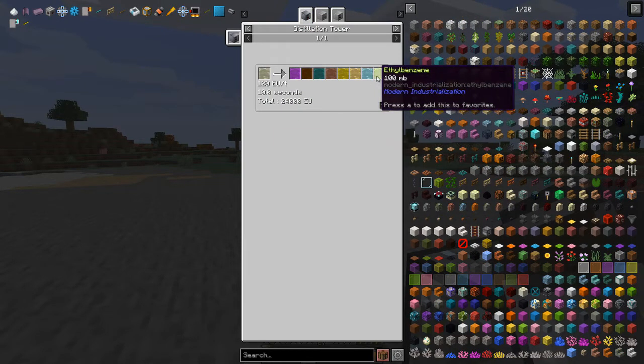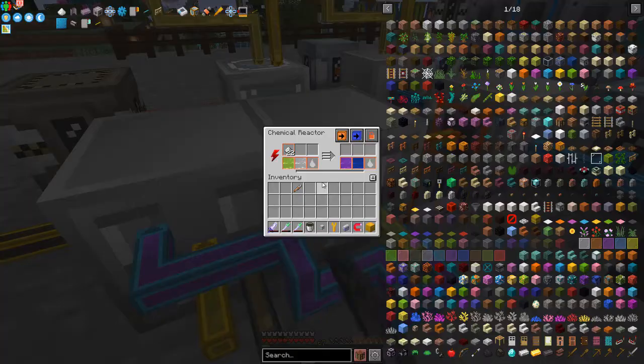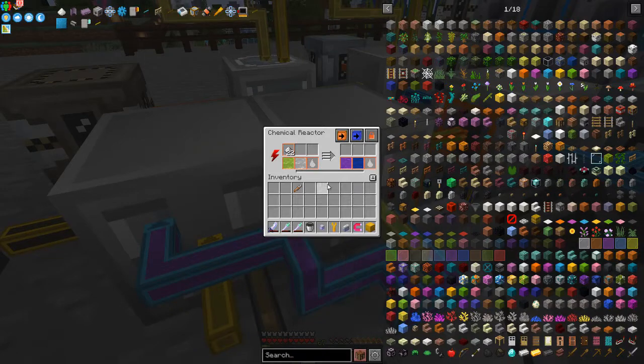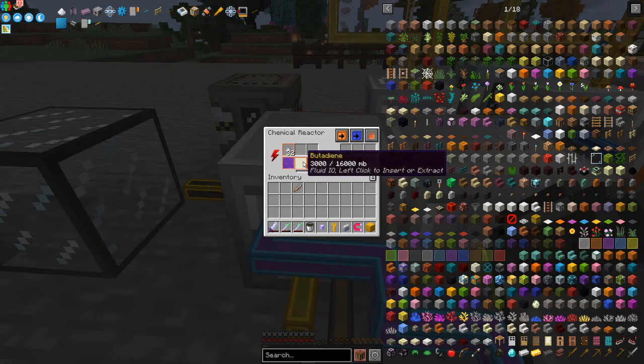Ethyl benzene comes again from the distillation tower. So I've set those recipes up — we have ethyl benzene and some iron dust with some steam (steam we can get from the boilers, no big deal), which will produce styrene and hydrogen. Those are the two outputs. The styrene gets passed into the next chemical reactor, where we're also getting in butadiene, and that will produce styrene butadiene. We then feed that back in with some chrome dust to produce styrene butadiene rubber.